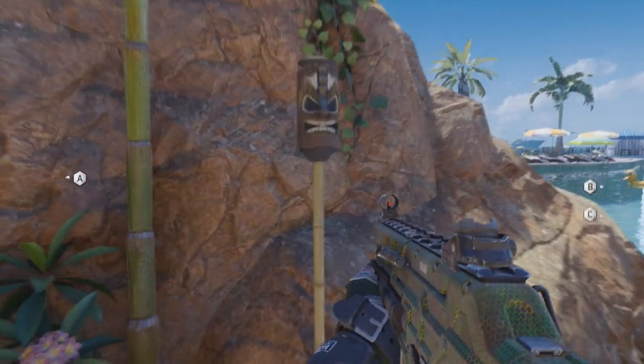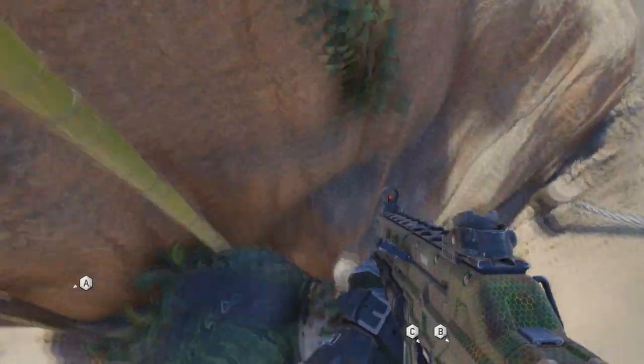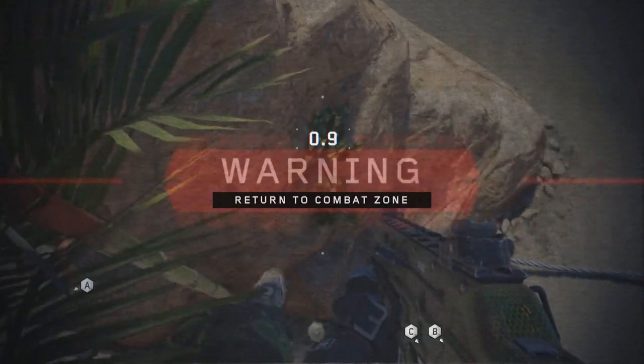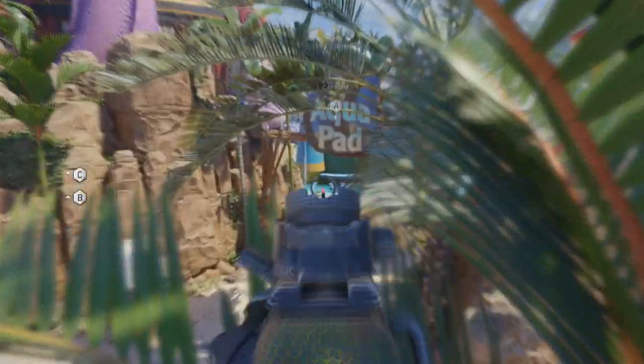What you want to do is press up against it like I'm doing right here, and if you actually boost jump upwards and lean forward slightly, you'll land on this ledge. Now there's going to be a soft kill zone up here, but if you land on this just right and move back just a tad bit, it's actually a pretty decent hiding spot.